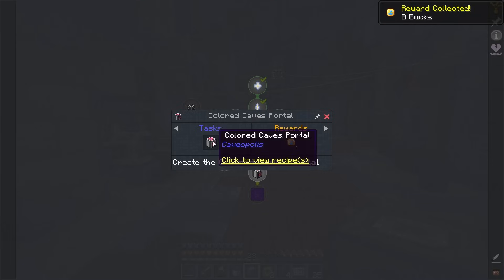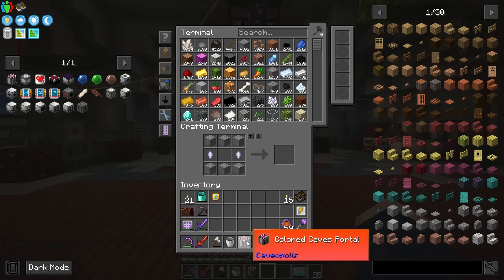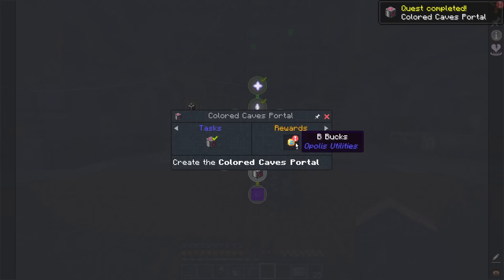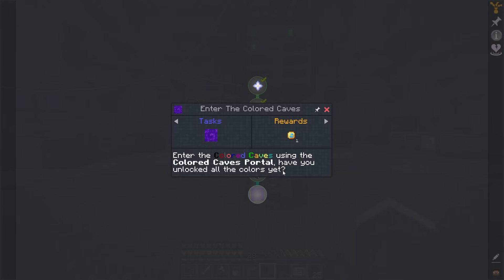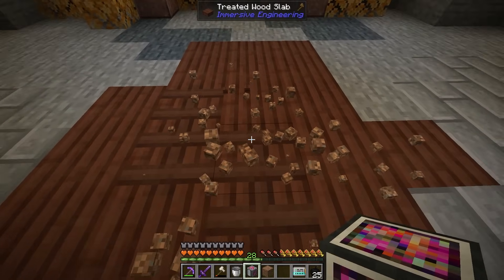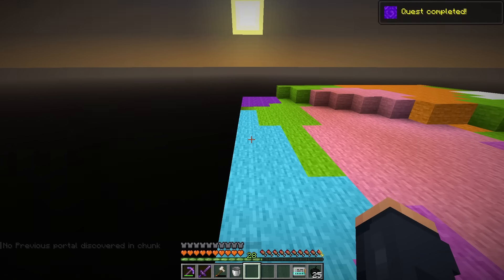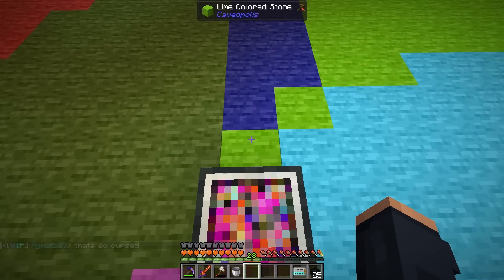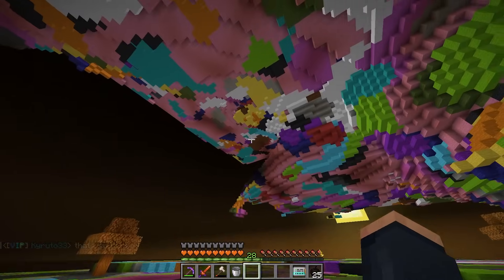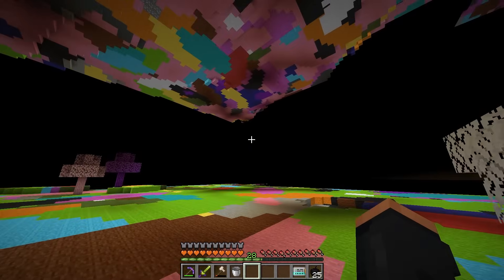So now without further ado, I want to get into this dimension as soon as possible. Let's see what this place has to offer — this is the colored caves. It says create the colored caves portal, which we have done. It says enter the colored caves using the colored caves portal. Have you unlocked all of the colors yet? I think we have unlocked all of the colors, or at least I hope we have. And can I just place this like so? I can. I guess we just right click on it. As it slowly generates in — this place is epic! My new home. Oh, this should be my new home. This is way better than what I was just in. This place is fantastic, slowly but surely generating, but look at all of the stone and all of the different trees and everything.